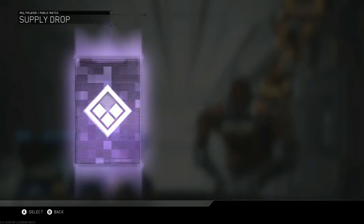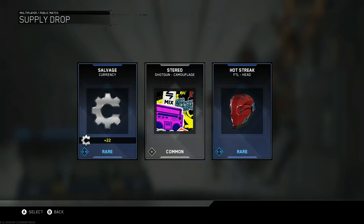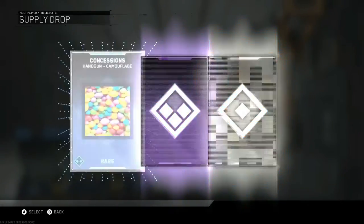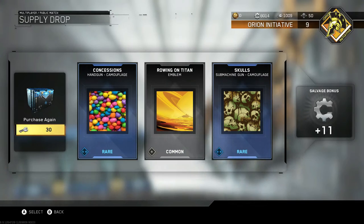Duplicate Salvage, nothing there. Come on, we need an Epic Variant. Salvage, blah blah blah, Stereo Shotgun, and Hot Streak. That's a pretty cool head. I haven't even customized any of my characters, so after opening these 40 crates I should be able to trick my rigs out pretty well.